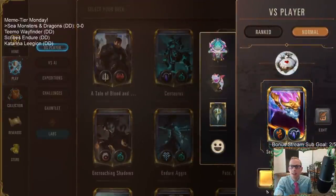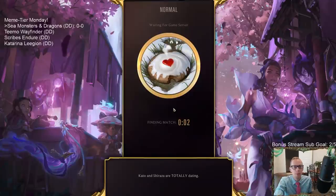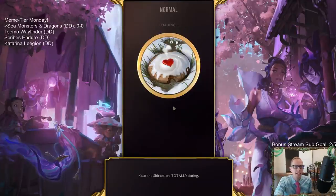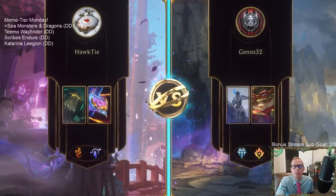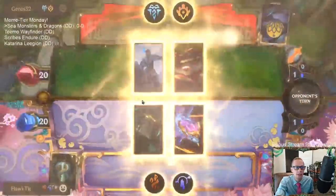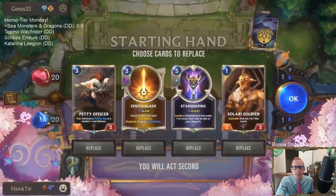We're gonna play our games over in Normal today — this is Meme Tier day, so we're just trying out the decks. If we go 4-0 with a deck in Normal then we'll play our fifth game in Ranked. Looks like we got Teemo/Sejuani as our first matchup.